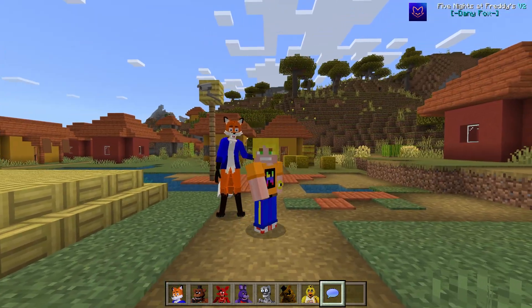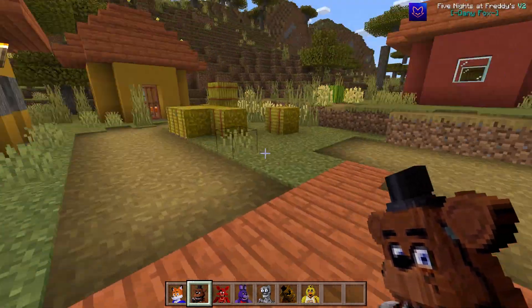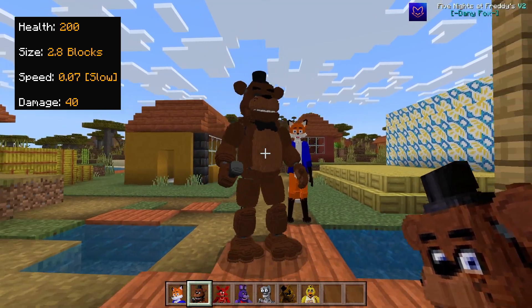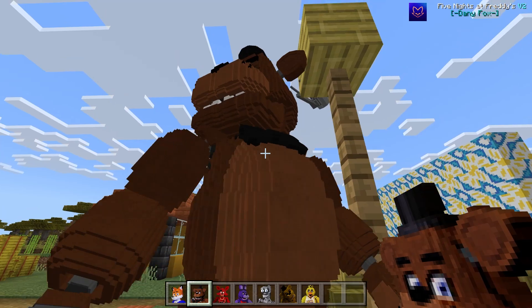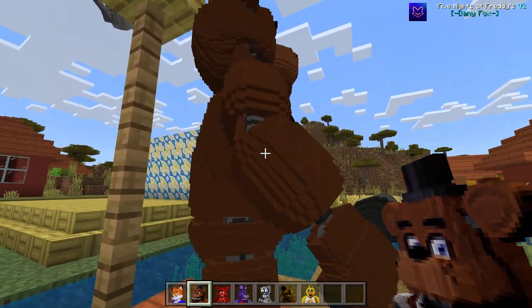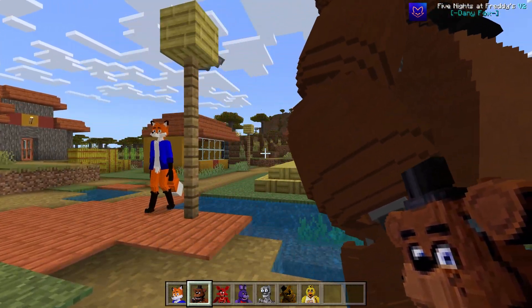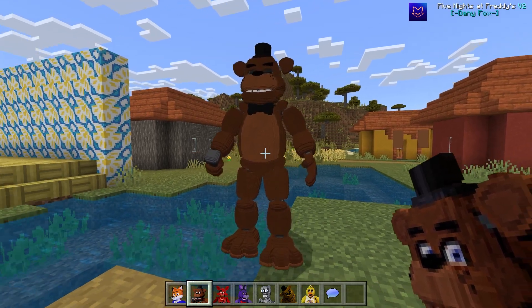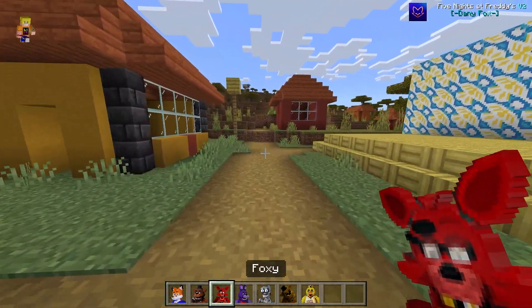Now let's get to the main mod. We've got Freddy Fazzbear — as you can see he is impeccable, they've put a lot of effort into the design. He's looking really good, he's got his top hat, his mic, he's walking around. And yeah, when you wake up, just remember friends are forever. Water's not going to be best for him.